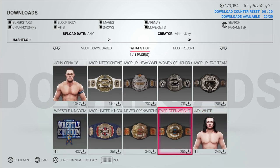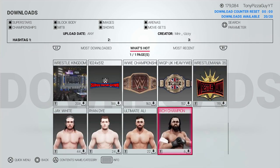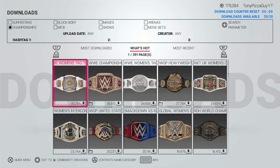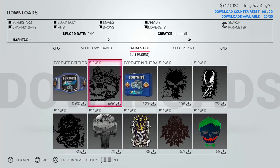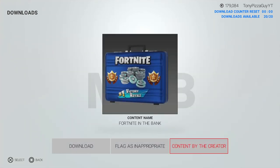I could just put Brock Lesnar as a tag on my created superstar and people would see it — it's just not a good look and it can be very confusing. So anyway, I want to know your thoughts. If you are a community creator, if you make CAWs, let me know what else you'd like to see. As always, I'm Tony Beats Guy — we will see you in another video.